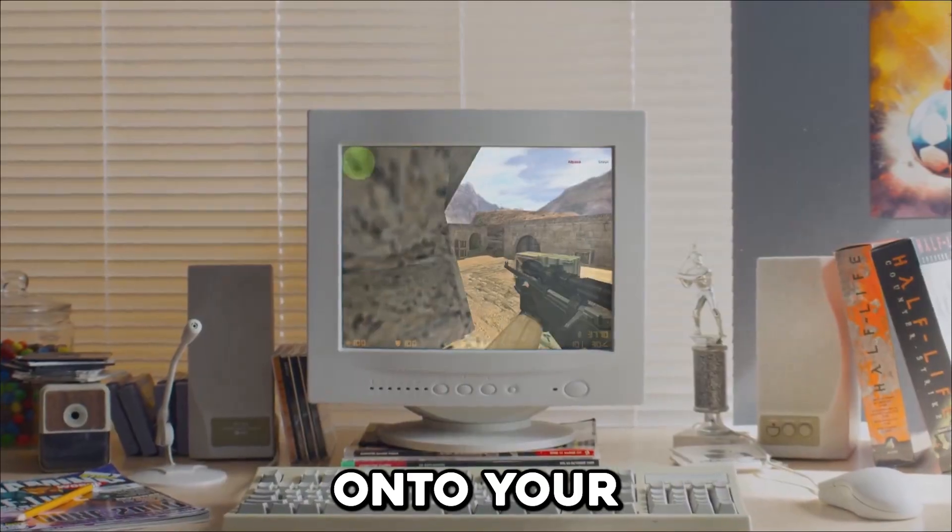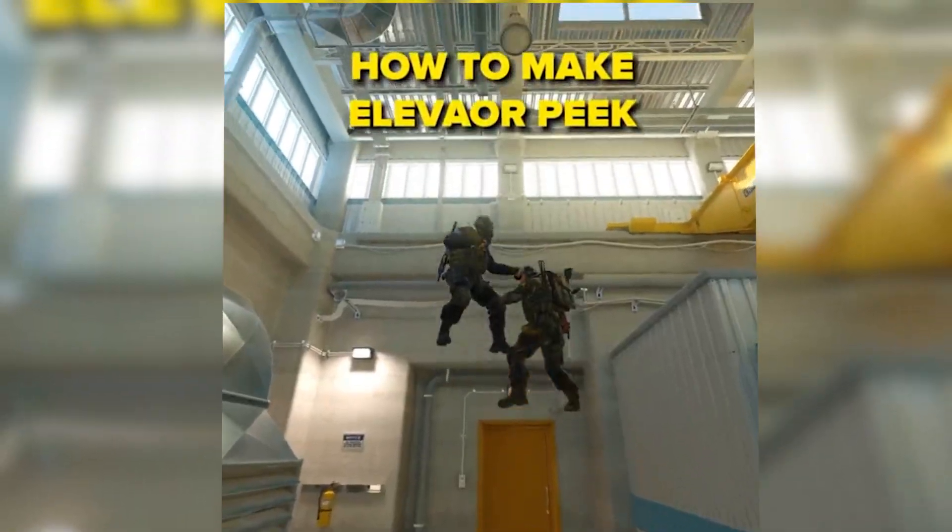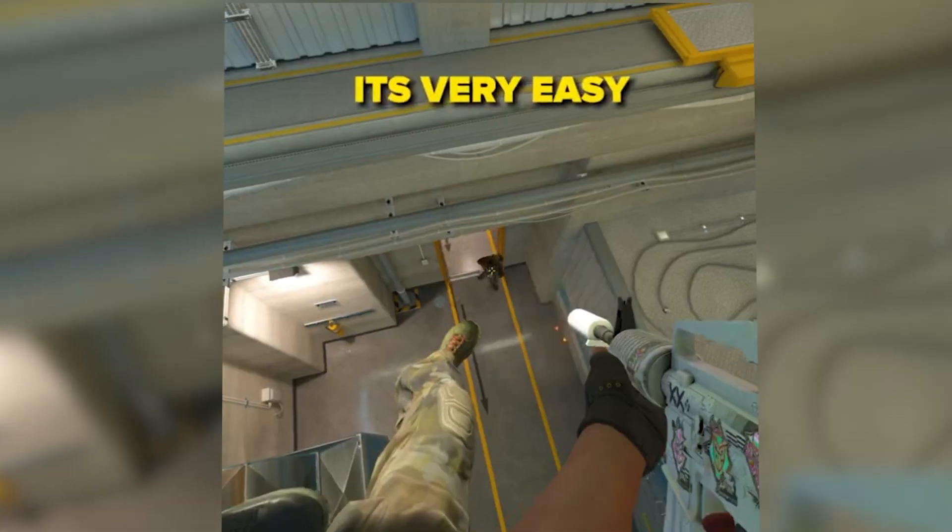People have started discovering that you can jump onto your teammate's knee, and you guys can literally Minecraft slash gamemode creative. How to make elevator peek in CS2 — it's very easy.